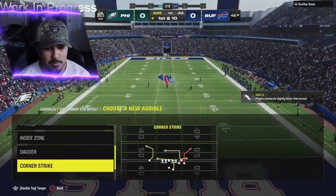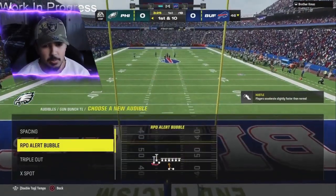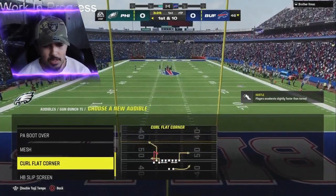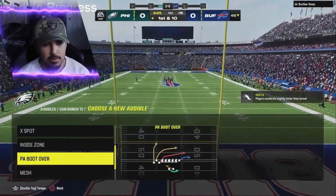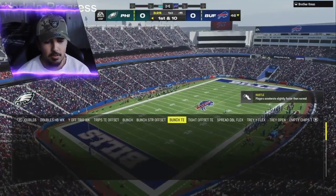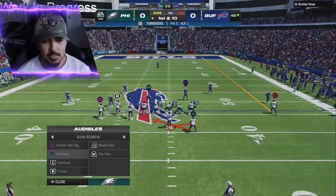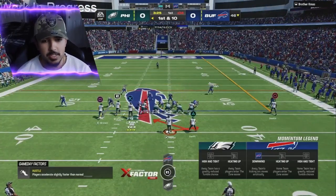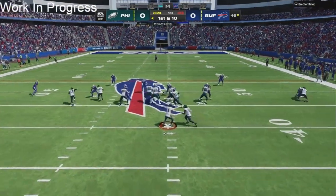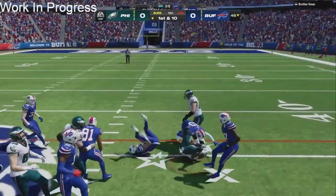This is definitely the money playbook this year — really good for audibling around and catching your opponent off guard, making them uncomfortable. That's really why we run this playbook. I already ranked the top five best playbooks and this was number one for me, so go watch that video. Right here, there goes DeAndre Swift with a nice gain to nine yards.